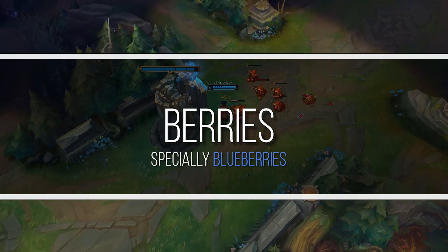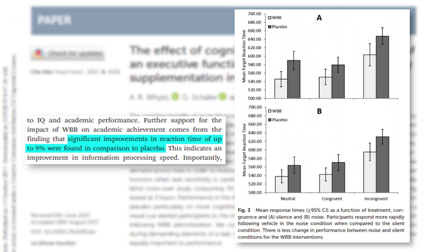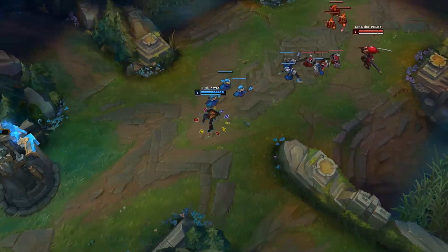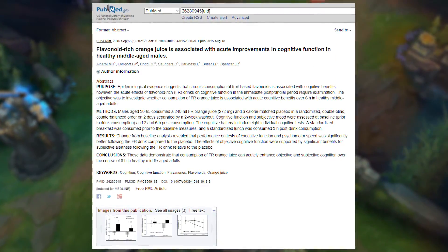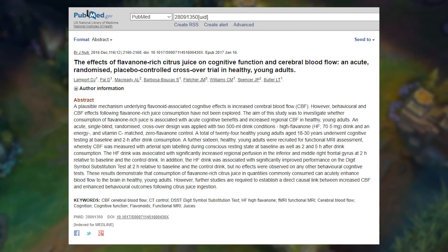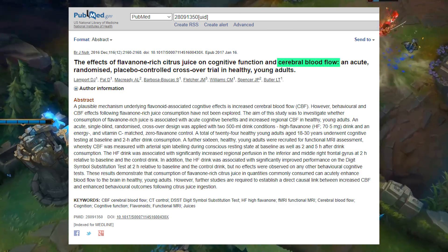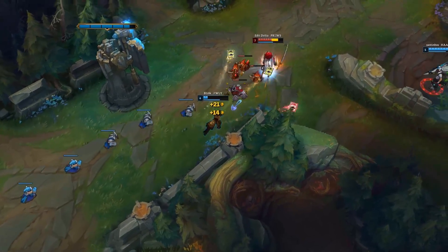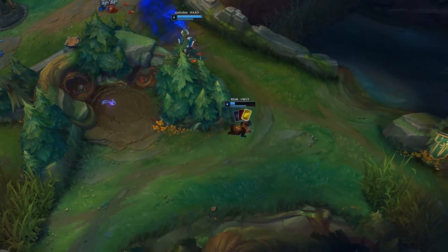Berries — especially blueberries — have been shown to improve reaction time by 9% in children and healthy adults, thanks to their flavonoid content, which boosts nerve cell communication. Numerous studies have found that flavonoids can improve executive function, attention, working memory, and psychomotor processing speed, and they also improve cerebral blood flow, associated with faster reaction time. I suggest consuming a cup, or 100 grams, of fresh or frozen blueberries 30 minutes to an hour before starting to play.